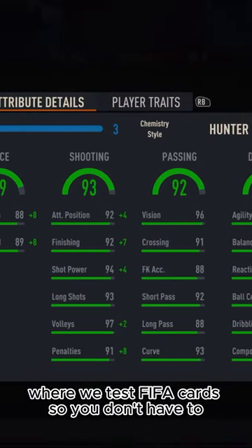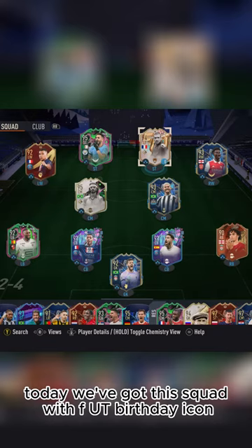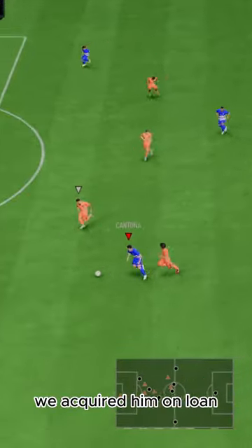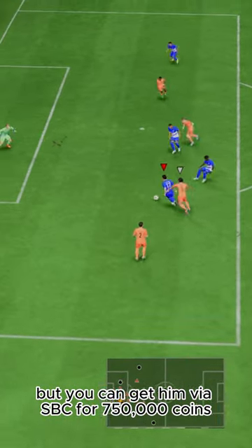Welcome to Baller or Bust, where we test FIFA cards so you don't have to. Today we've got this squad with FUT Birthday Icon King Eric Cantona. We acquired him on loan, but you can get him via SBC for 750,000 coins.